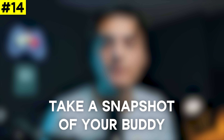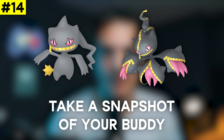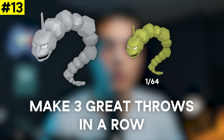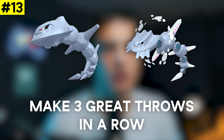In the 14th spot we have Take a Snapshot of Your Buddy for a Shuppet encounter — this is a new task. Shuppet evolves into Banette and Mega Banette is actually dropping this month on the 20th, so it's great to get a head start prepping for this mega. We then have Make Three Great Throws in a Row for an Onix encounter. Onix is a permanently boosted shiny Pokémon, and it evolves into Steelix — Mega Steelix is a great mega that gives a great mega boost for a lot of Pokémon.